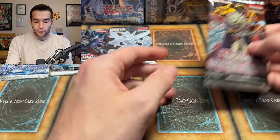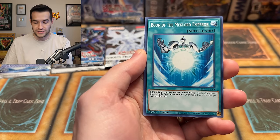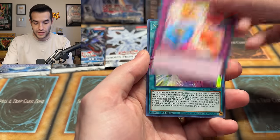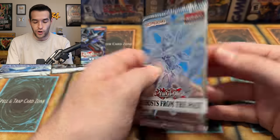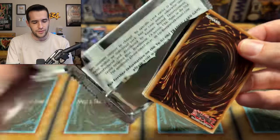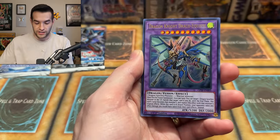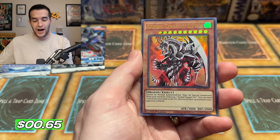Final round, everyone! Rage of Ra pack three: Resolute Mechlord Army, Stoken Stampede, and Mechlord — nothing notable. Ghost from the Past one final pack: Falco Fusion, Dragon Knight Draco Acquist — that has a Ghost Art print, maybe a good sign — Time Thief Perpetua, and finally... the Arm Dragon Level 10. No Dark Magician. Ghost from the Past, it's over.